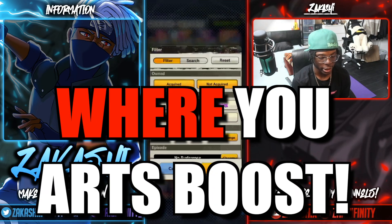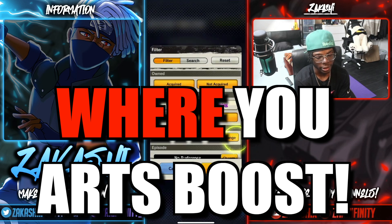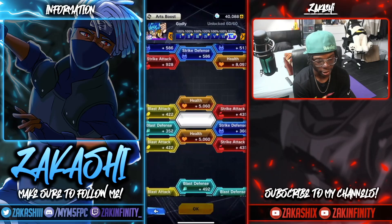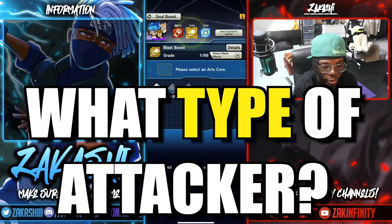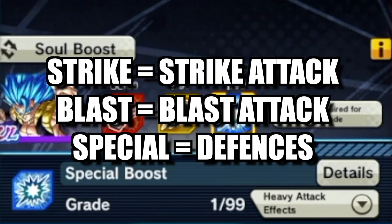You should also think about where you want to allocate the boost. Most ultras and Legends Limited units at this time are melee types, so you'd obviously be boosting the strike attack section first. Let me bring up Ultra Gogeta Blue again — if I press arts boost at the top left you can see there are three segments. First, consider what type of attacker they are: melee type goes to strike attack, range type goes to blast attack. Second, I think the special boost should always go second.